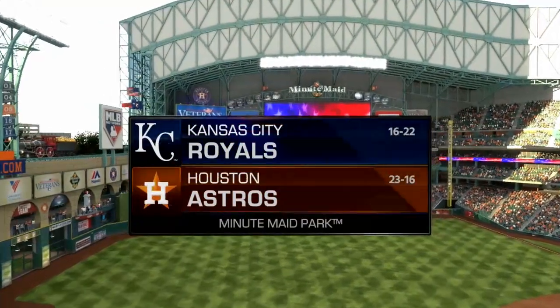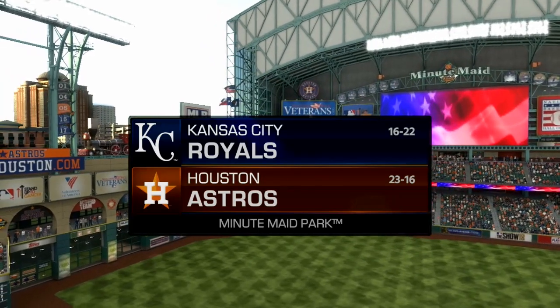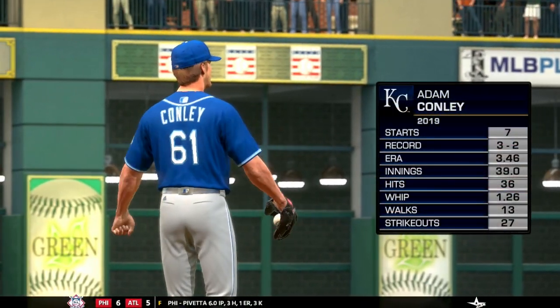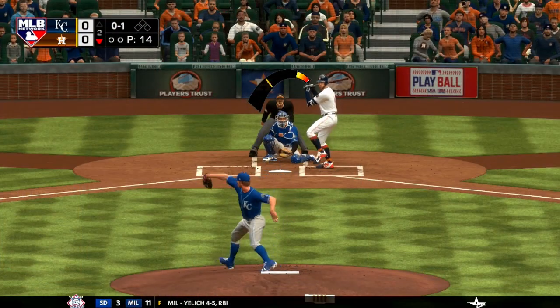The Kansas City Royals travel deep into the heart of Texas to take on the Houston Astros at Minute Maid Park. Adam Conlon, a lefty, making his 8th start of the year for KC with a 3.46 ERA. Bottom half of the second.